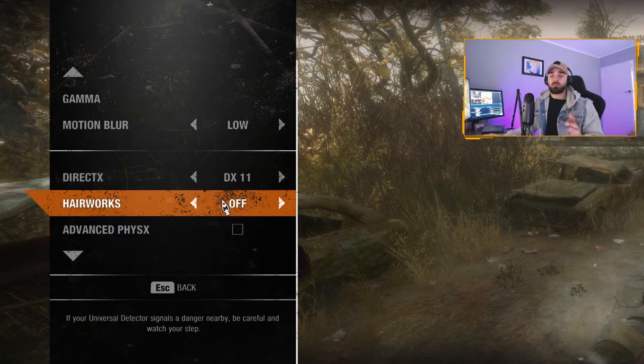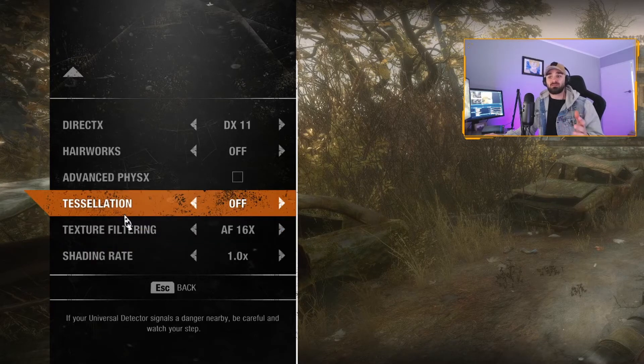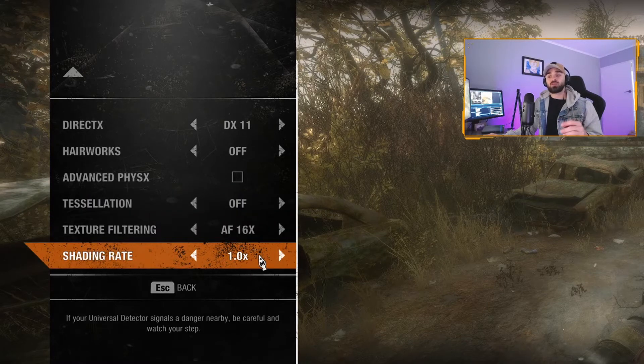It will take up a little bit more performance from your GPU. I may even turn that back on at some point. I couldn't work out what Advanced PhysX was, so I actually left that off — it doesn't seem to make any difference at this point. Tessellation I have off just for frames. Texture filtering at AF 16x and shading rate at 1x.